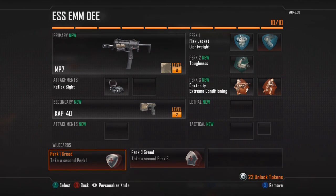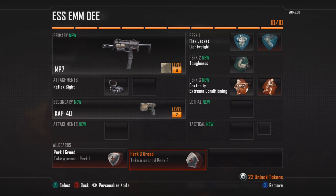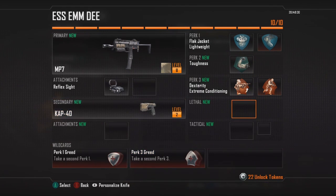What I'm using right now is the perk one greed and the perk three greed. I'm pretty sure you can only have ten slots, so I decided to go with Flak Jacket and Lightweight. Flak Jacket is very useful against grenades and anything of that matter. You have to get to level 32 like I said, but it's not that big of a deal. This will save you from bouncing Betties and grenades thrown from long range. People love throwing grenades — it's super helpful and saves me so many times.